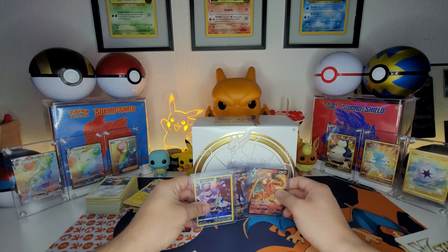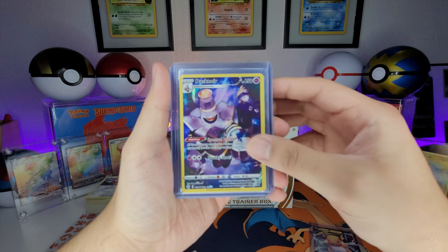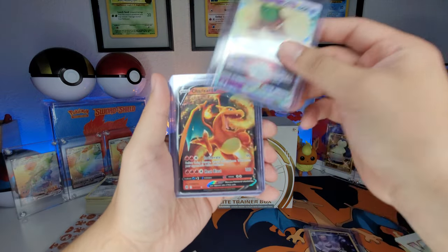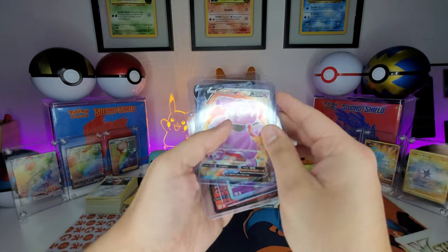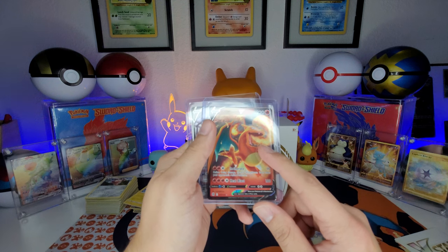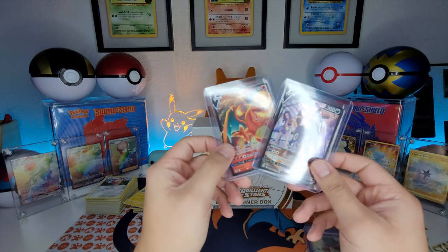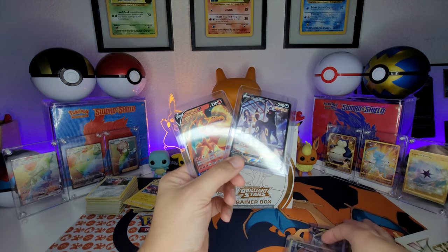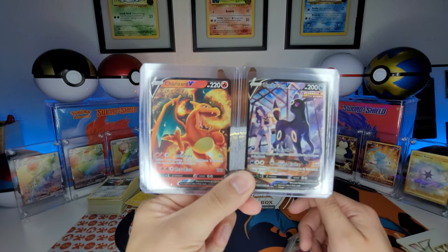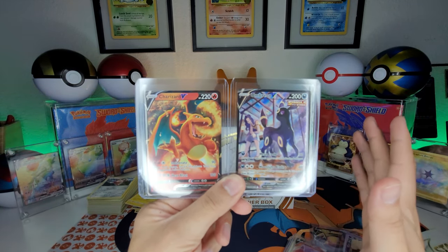Let's go over the hits! From the ETB I got a Raichu V-Star, a Raichu V. From the hangers: a Dusknoir Trainer Gallery card and a Granbull V full art — that was a double hitter. I pulled a Charizard V from one of the binders. And the Umbreon V Trainer Gallery card — these two are my top hits right now! Thank y'all for stopping by — it was a star-studded edition of Gabe's PokéStop, just like I said!